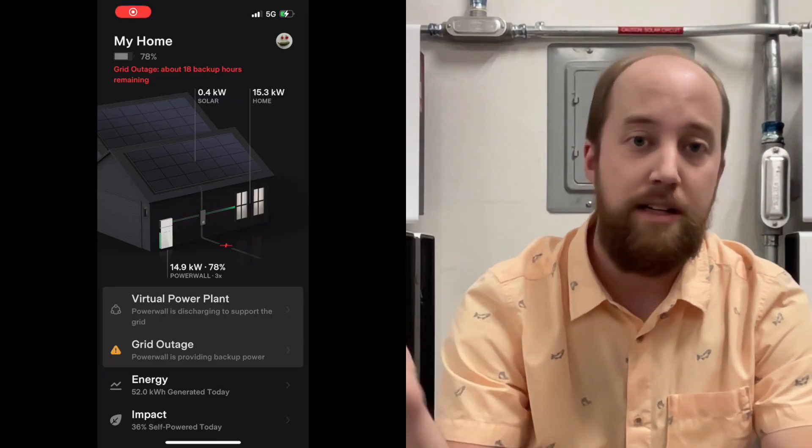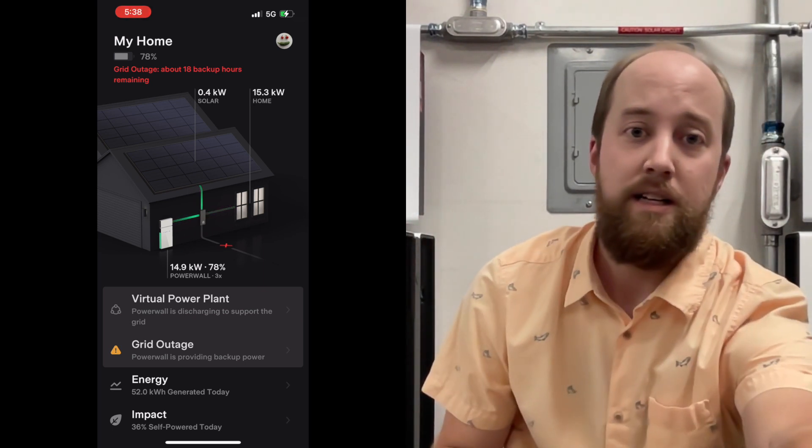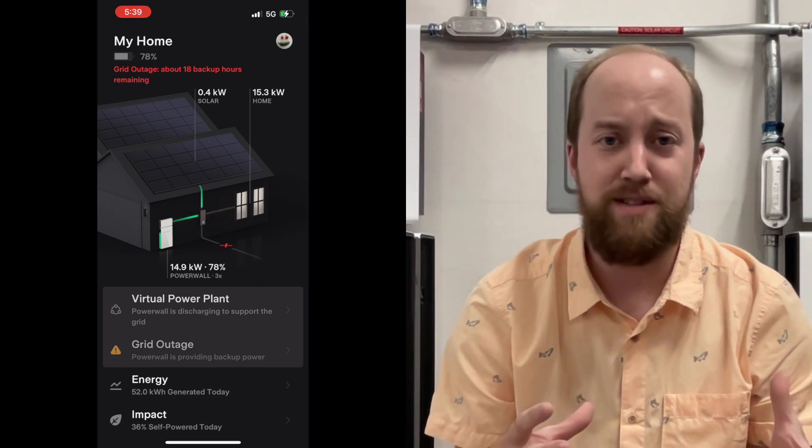We also had a blip — kind of an outage — during one of these power plant events. I don't know if somebody hit a transformer down the road, but we actually lost power while cooking. The lights dimmed and the air fryer paused for a second but kept going. When that happened, I had the app open and you can see it disconnected from the internet. Despite the app saying it was sending to the grid, it actually wasn't — it had just stopped. Once the internet came back, the grid was still up so we just continued exporting like nothing had happened.